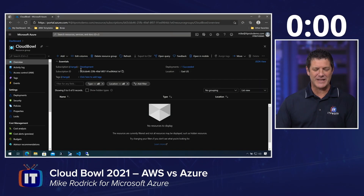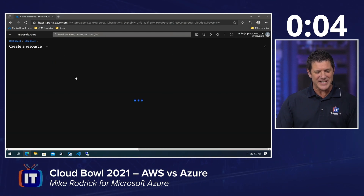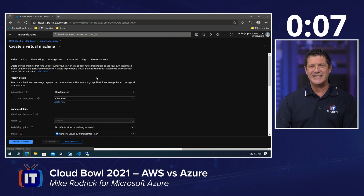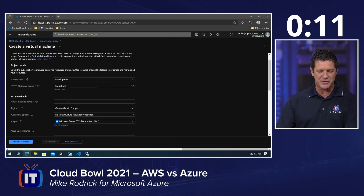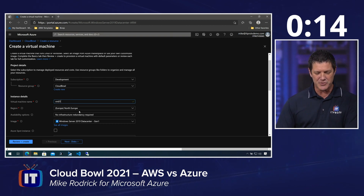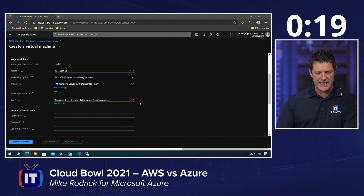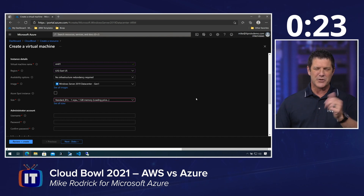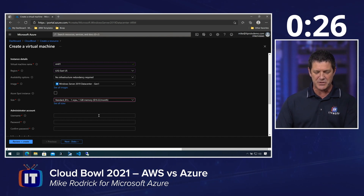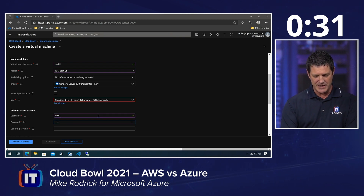Alright, here we go. I'm already in my resource group Cloud Bowl, which I had to create because unlike AWS, we like organization in Azure. I'm going to choose to create a 2019 data center image. I'll provide my subscription and my resource group, give my VM a name, choose my region to store my metadata — we'll put that over in East US, nice and close. I'm going to make sure I'm selecting something comparable to what Adam's going to create over in AWS: one vCPU, one gigabit of memory.